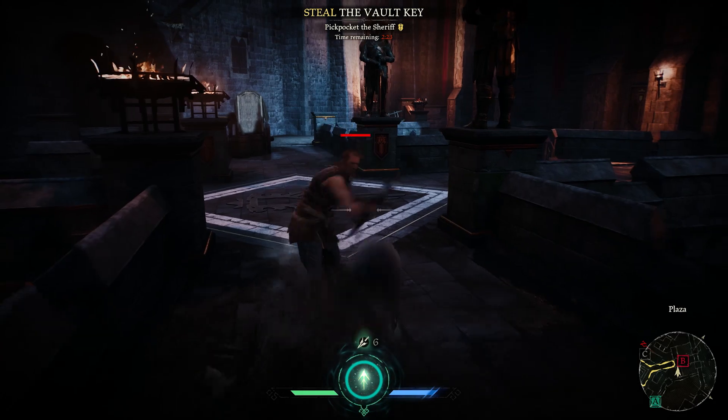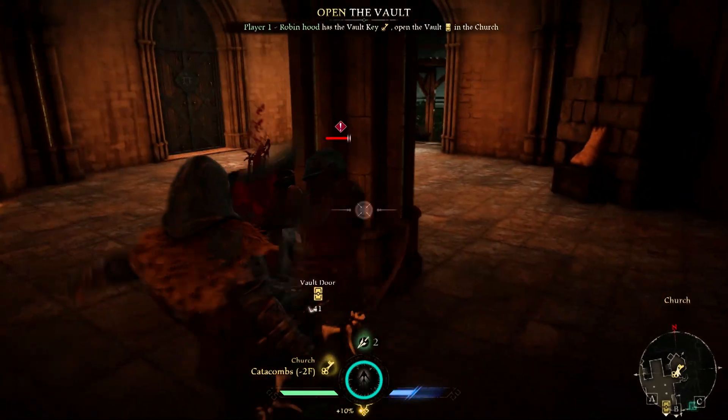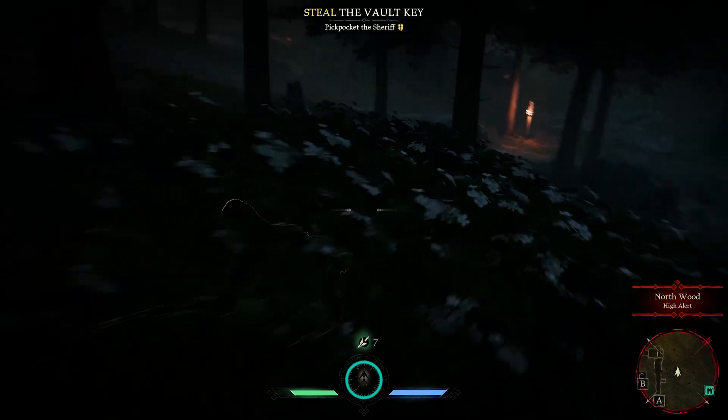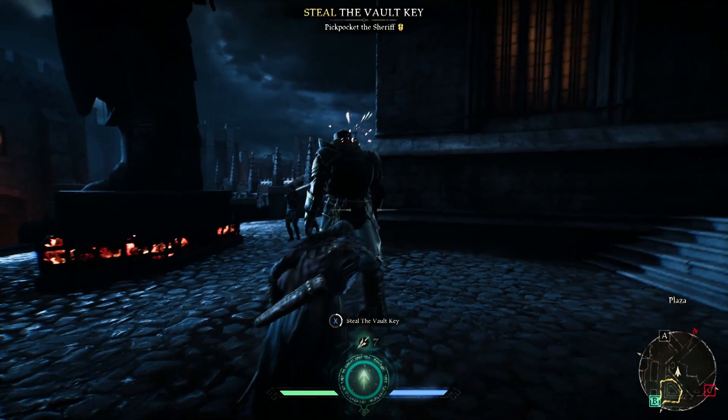Defensively, the Ranger uses an Evade to avoid taking damage from incoming attacks rather than a block. With your unique gear item, you can flash enemies to make a fast escape, or use the opportunity to rack up another kill while they are temporarily dazed.